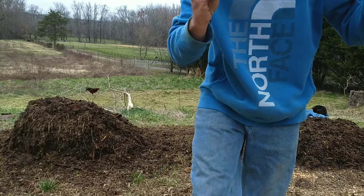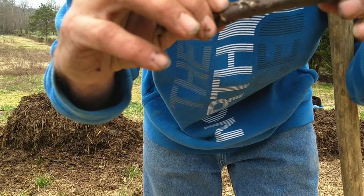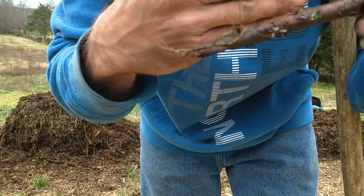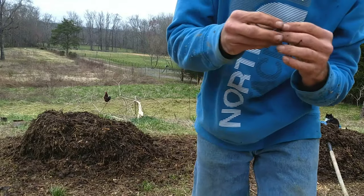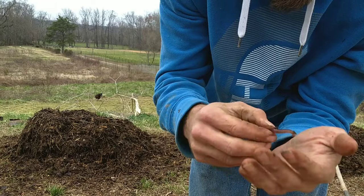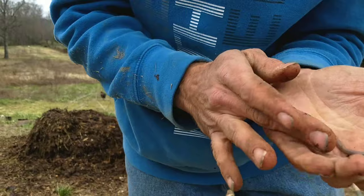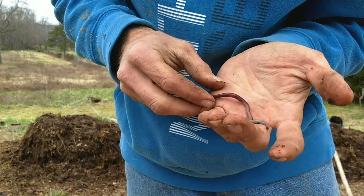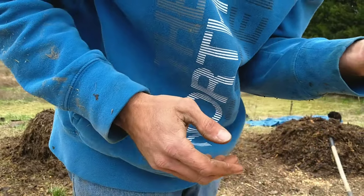We've got some good signs — we've got some mycelium growing, if you can see it there. Some mycelium growing on some of the smaller twigs and stuff in there. And of course other good signs — some healthy earthworms. This one's an adult, you can tell by the band on it. It's got a distinguished band — it's an adult. This is a good-looking guy right here.